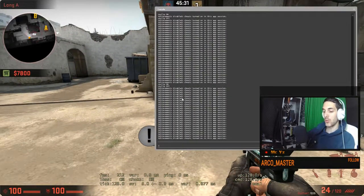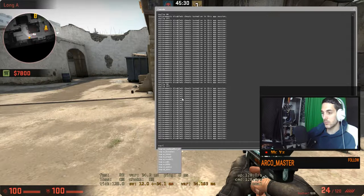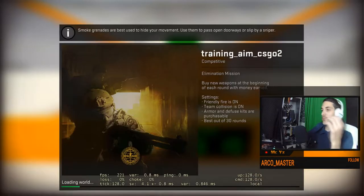There's another map to train on. It's called training_aim_csgo_2. This is a very handy little map to practice your aim on — I used it in the first stream as well to train your flick shots and your aim in general. So this is a very good one to download and practice on.